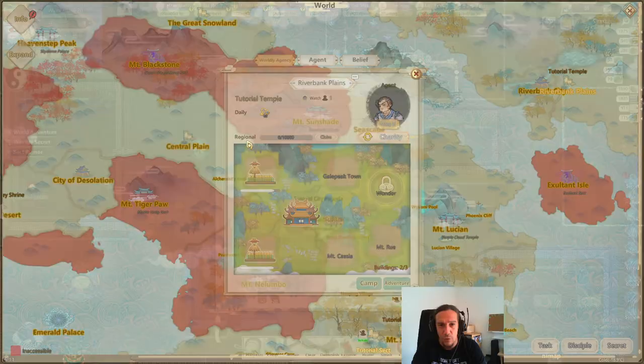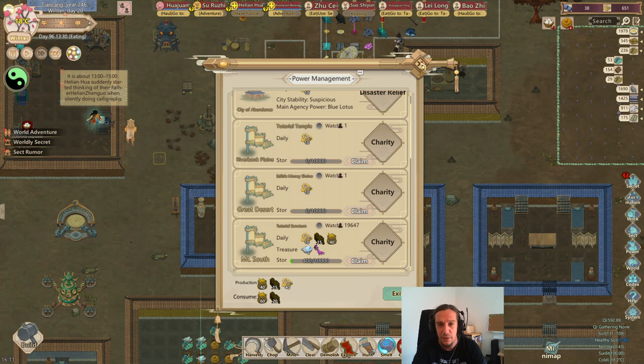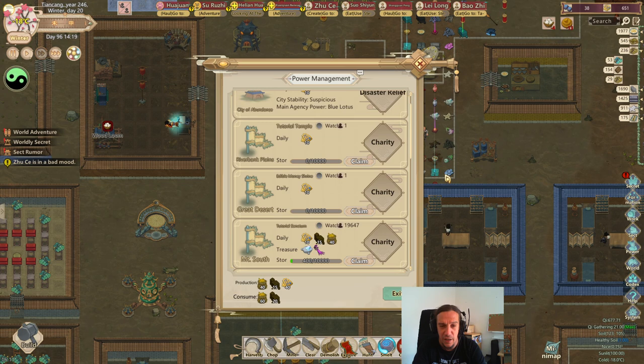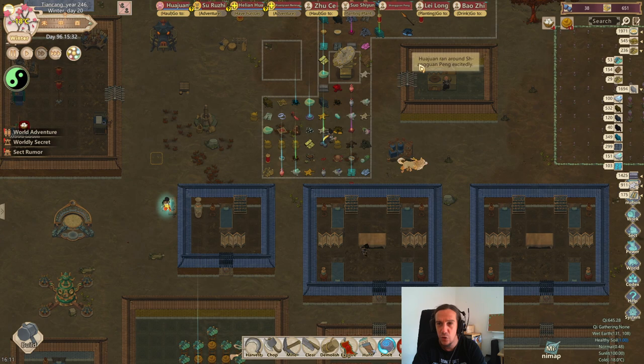Riverbank Plains - here we go. Riverbank Plains now produces enough food for a lot of different agencies. We see here right now we're consuming a wee bit more wheat than we're producing, but that's okay. Same goes for our brownstone, but as far as I can see we still have more than enough brownstone available to get this job done. No problem at this front.